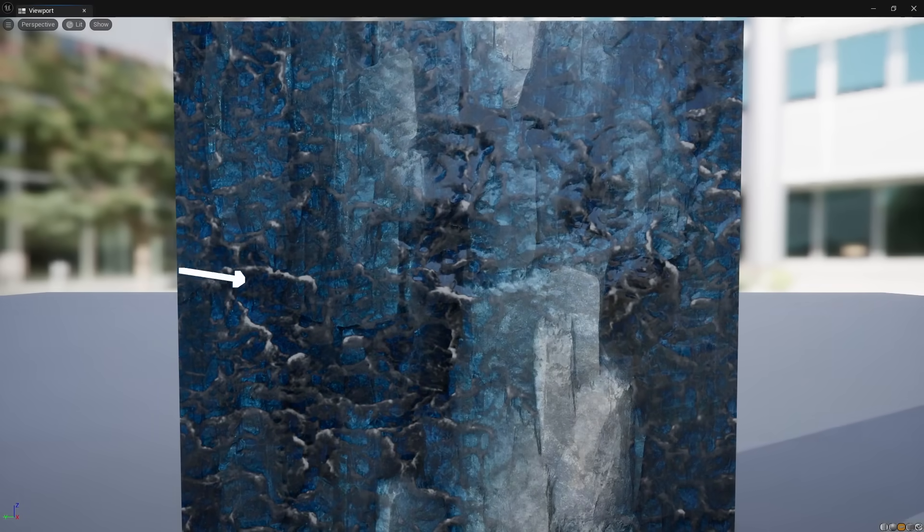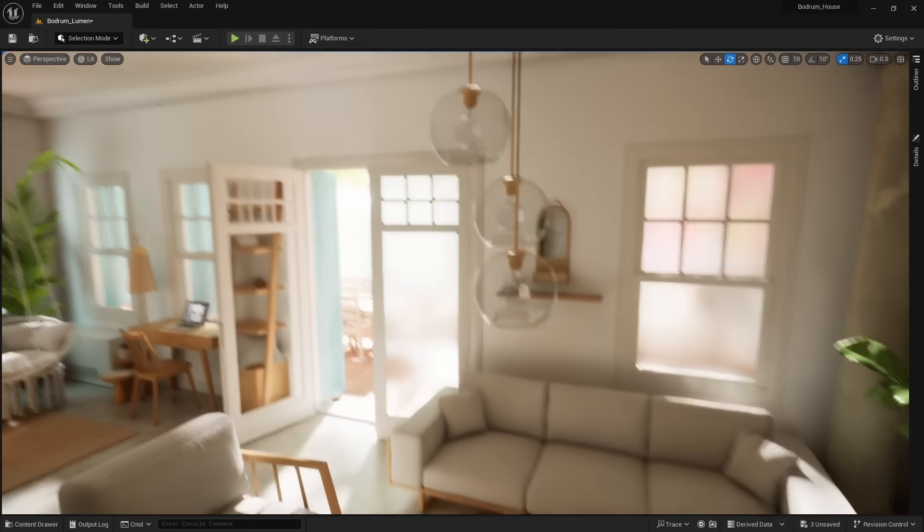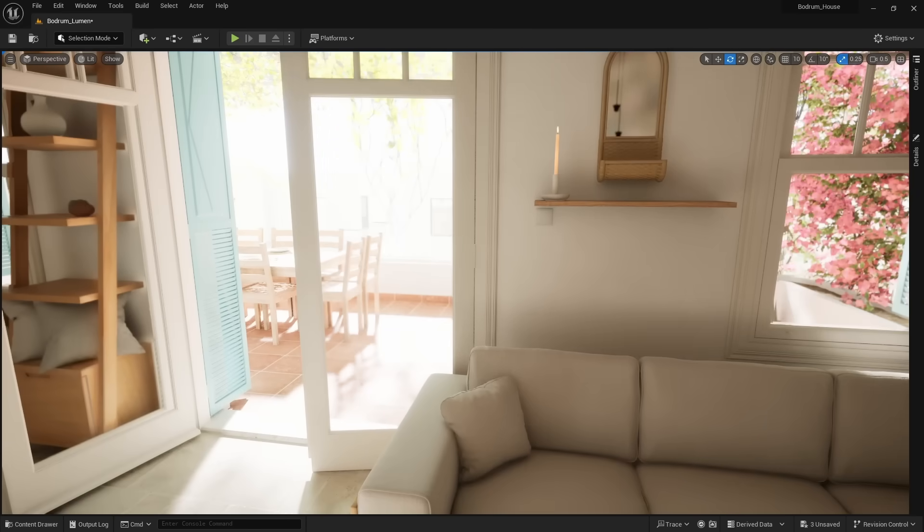This was impossible before Substrate. Substrate also improves glass rendering — it is now possible to get frosted glass. It was hard to get a material like this before Substrate. Now the glass is real, and we can control how frosted it is.